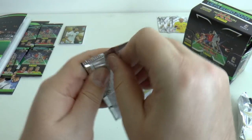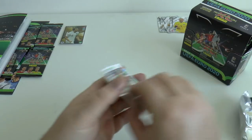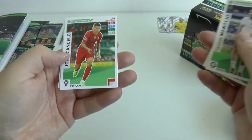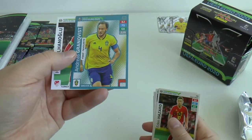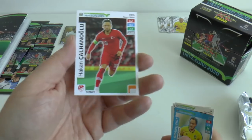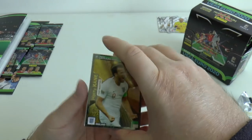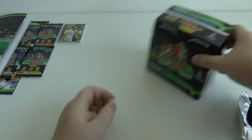Let's have a look at our second starter pack before we head into the booster box. We've got a Hungarian player, followed by Manolas the Greek international from Roma, Joao Cancelo, and Eden Hazard. The insert is a Fans Favourite from Sweden — Andreas Granqvist — and Hakan of Turkey completes the pack. That's more like what you'd expect from a starter pack, but top master is one in every 20 packs, so we've beaten the odds in the starter.